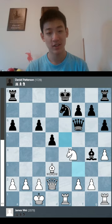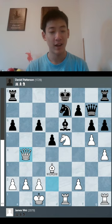After h6, takes, takes, the knight goes into the center, and g4 to try to trap the queen on the corner of the board. And now after a queen infiltration, the position falls apart after Ng6.